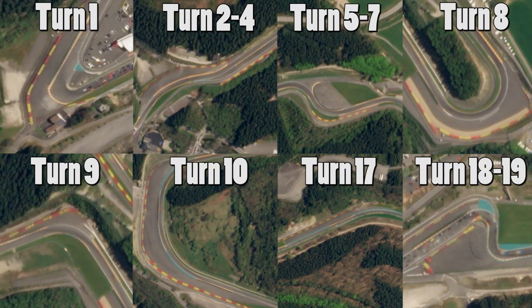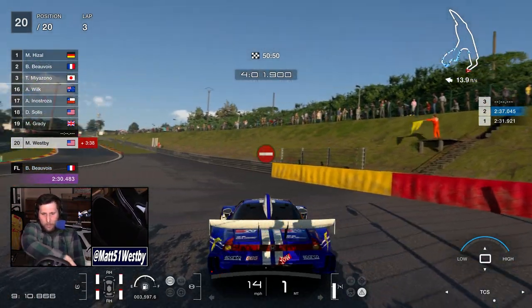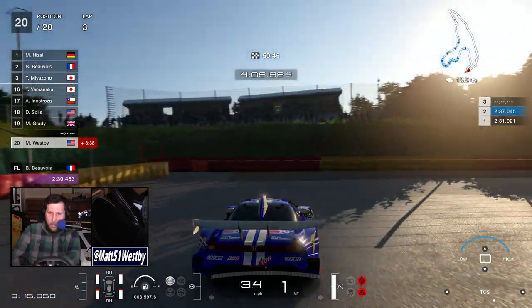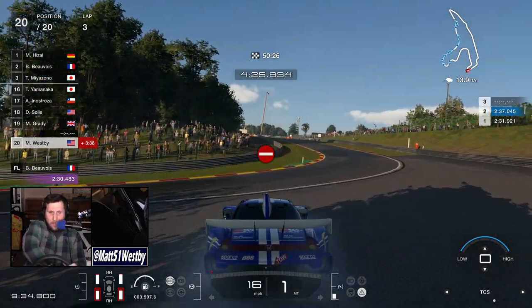Turn 10 is really interesting because dotted around the course there are large areas of car parks just right off the course. In these spots I found it absolutely optimal when you're not on a flying lap to do this: you come in fast and do some donuts. Warm up those tires. All you have to do is a couple quick donuts, really heat up those tires, and you can get right back into the action.